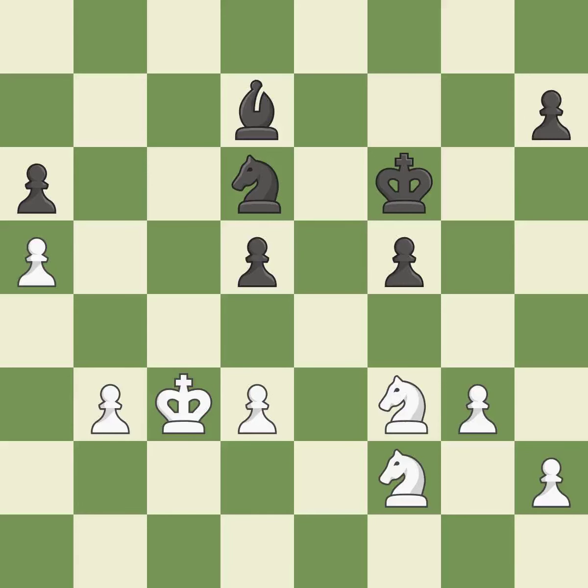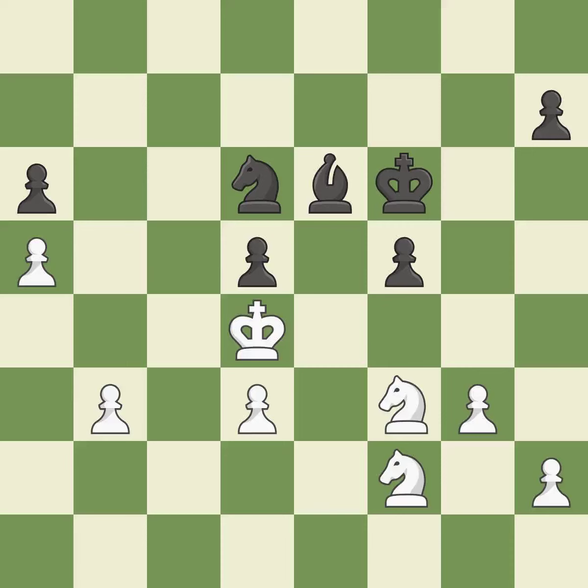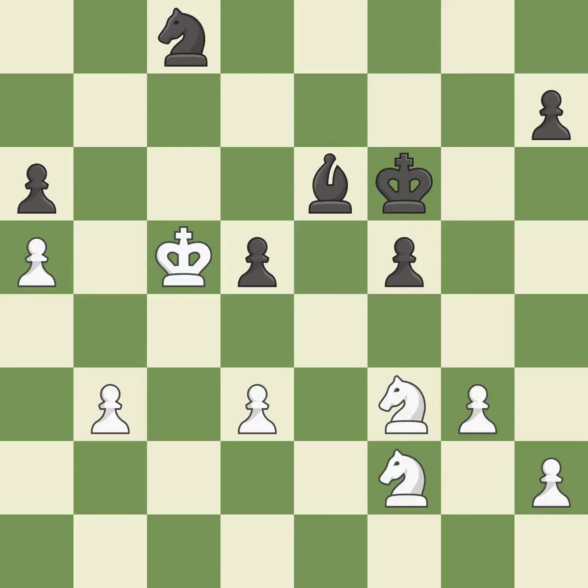This avoids the knight's check — quite good. Among the best actions, quite good. So, the attacked pawn is protected — quite good. This is how you attract a knight — quite good. The knight is now on a square that is more secure — quite good.